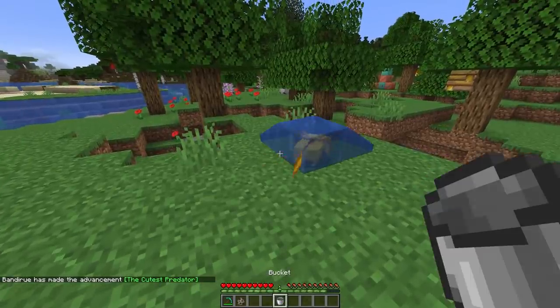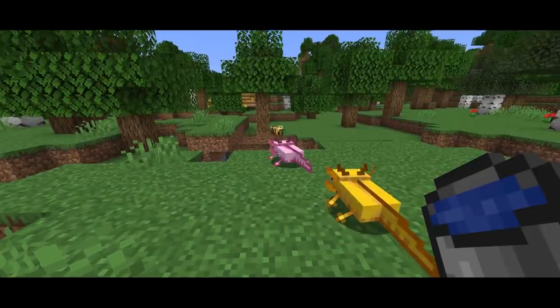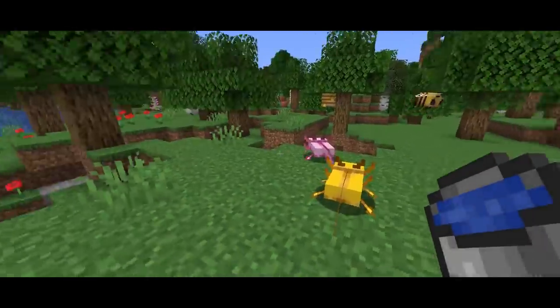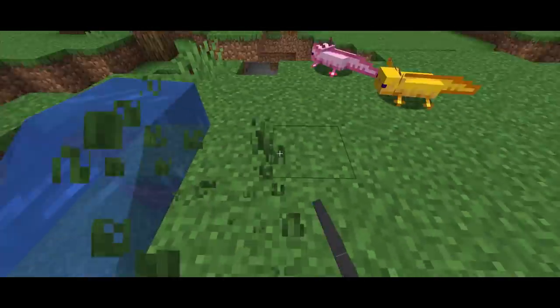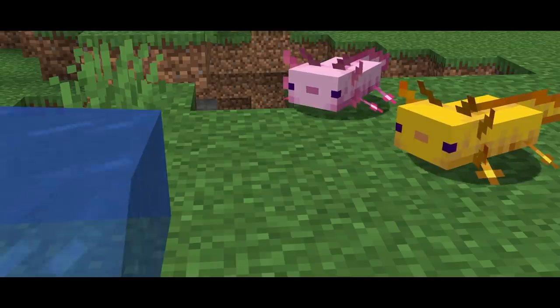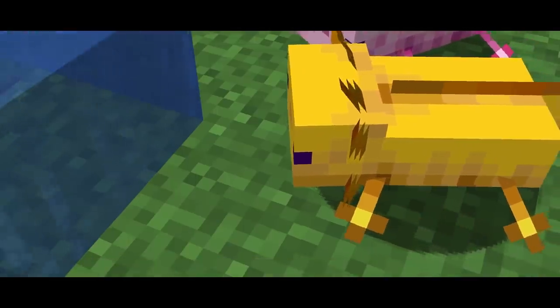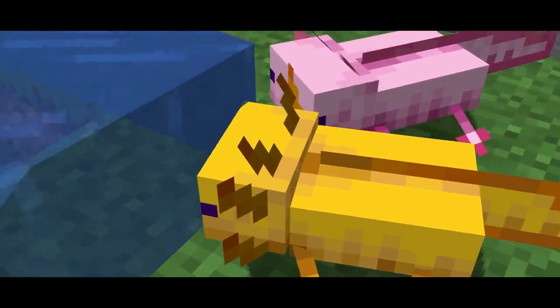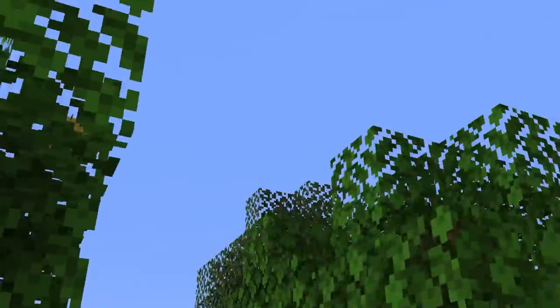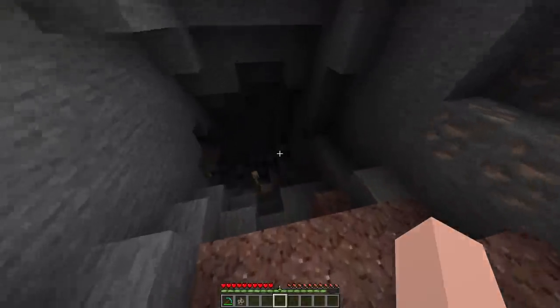And of course, everyone's favorite — the axolotl, or as I call it, fish dog. I can put him in a bucket. He turns pink but he's actually yellow. Who's gonna win the race? Come on yellow, he's distracted by a bee! Come on, the finish line's over here! It's so close — come on baby! Yellow wins! They share water, it's kind of cute.